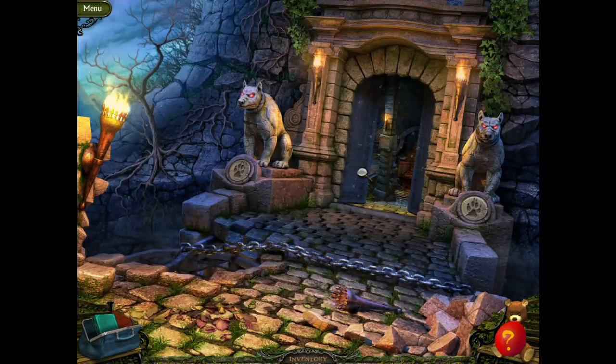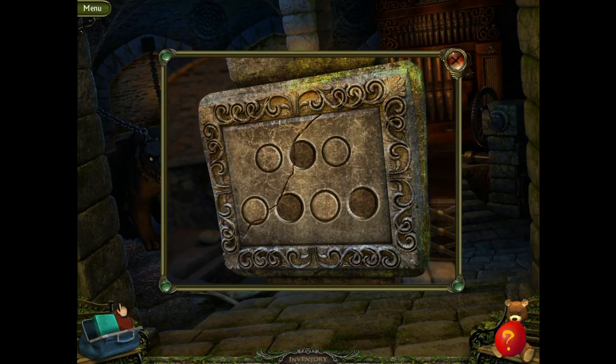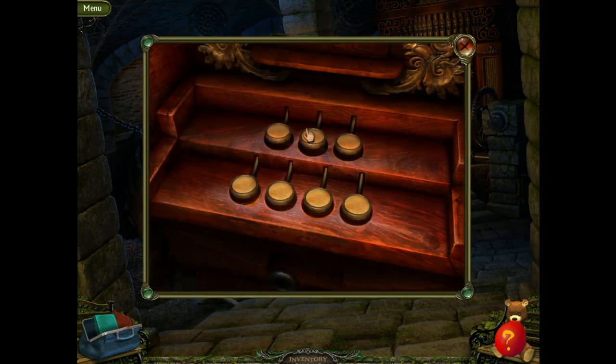We have a stone fragment we can put here. Hi puppy. Journal — I found a clue on the tile on the column. I believe it has something to do with the organ at the end of the hall.